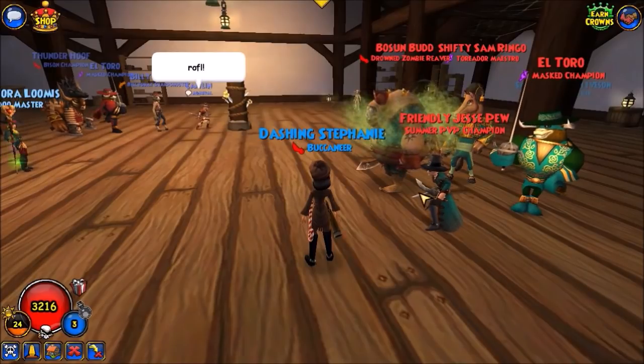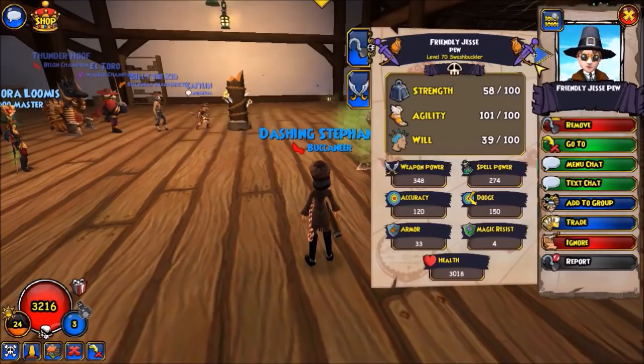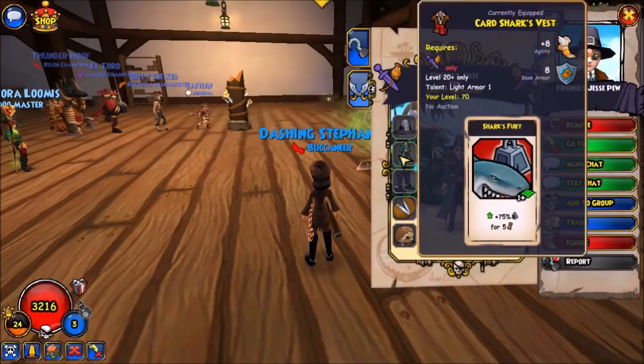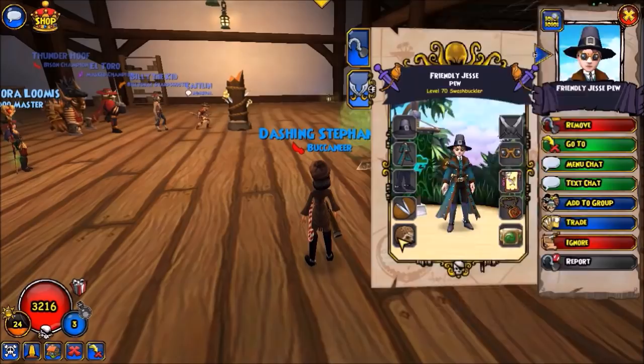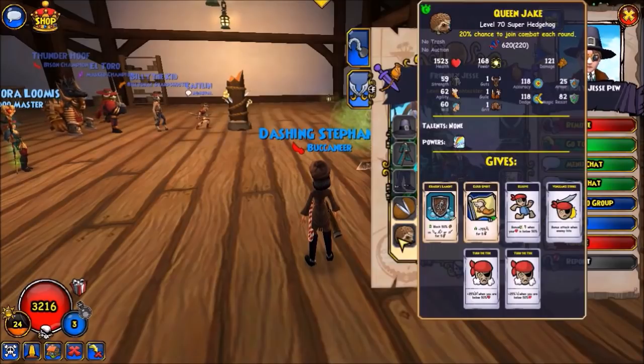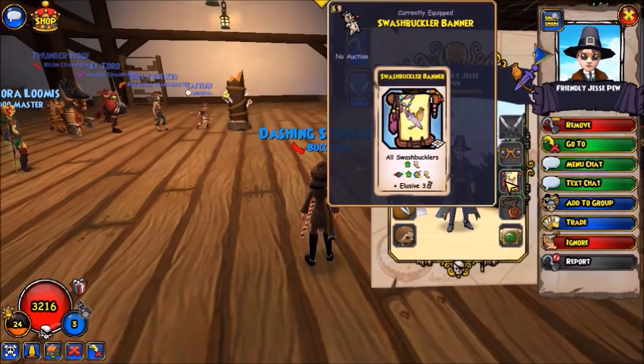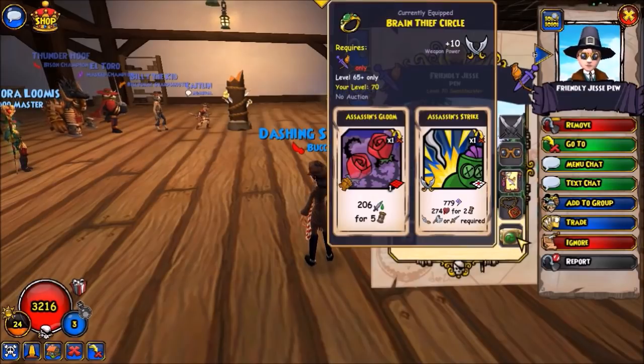Jessie is wearing Vela's Armor, Shark's Fury, Called to Arms, pet with Rainbow Blessing, Kraken's Lament, Cloud Spirit, Elusive, Vengeance Strike, and two ranks of Turn the Tide. Weapon with Assassin, Fort, Swashbuckler Banner, Revive, Assassin, and Poison.